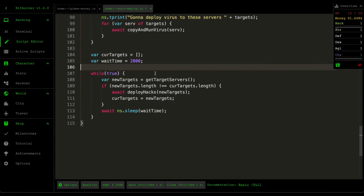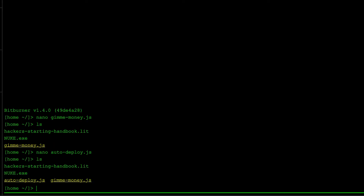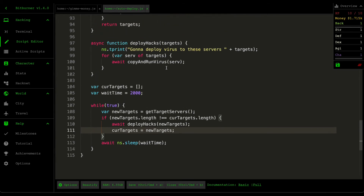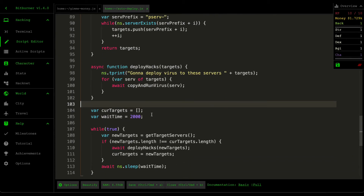Before going through the code, I want to mention the concept of script RAM. If you type 'mem auto_deploy' in the terminal, it gives you a breakdown of the cost of your script towards your RAM. When you start the game you have eight gigabytes of RAM, so you need to make sure your script is efficient enough to support that. This auto deploy script looks at your entire network, finds every potential target you can hack, and then deploys the virus script to it.